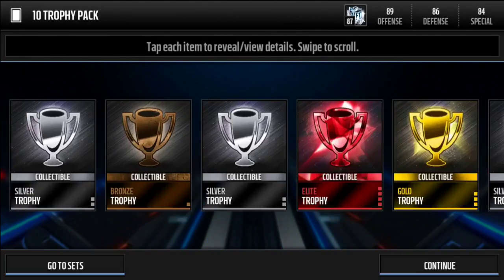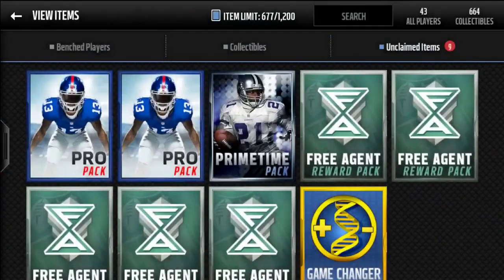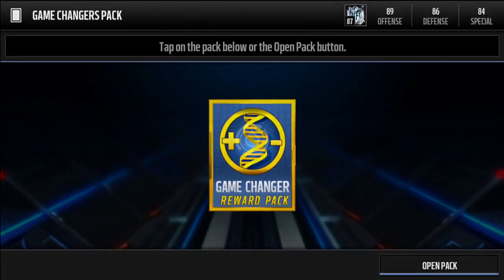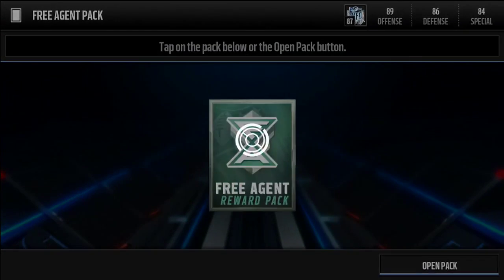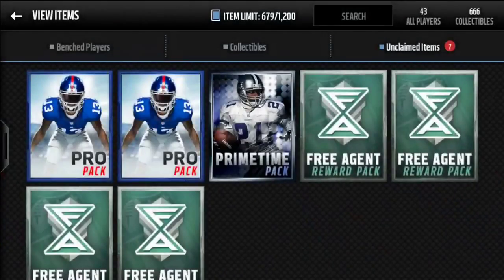Now opening the 10 trophy pack — maybe we can pull an elite trophy. We pull one elite trophy and three gold trophies. Moving into the game changer reward pack — we get a gold trophy, not too bad. Starting the free agent reward packs now.